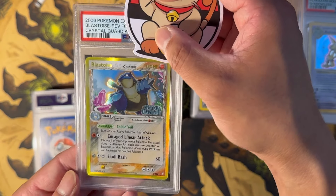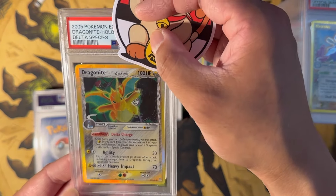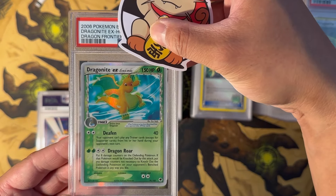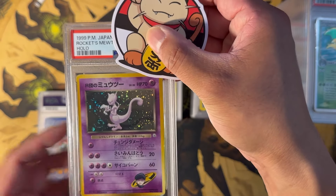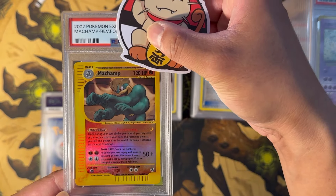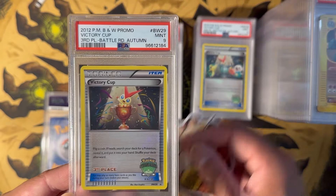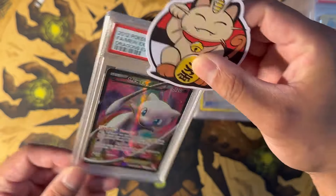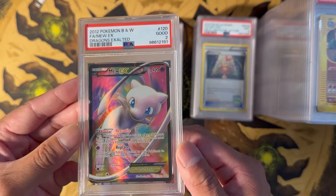Charizard Reverse Holo from Expedition — beautiful card — this got a PSA 6. How about a Shining Charizard from Neo Destiny? Beautiful card — this got a PSA 5. Base Set 2 Charizard — this got a PSA 5. Here's a Shadowless Charizard — beautiful card, but definitely a lot of wear on it. This got a PSA 4. Blastoise Reverse Holo from Crystal Guardians — very cool card — this got a PSA 4. Dragonite Delta Species — very worn card, there's a crack right down the middle — this got a PSA 1 as to be expected. Dragonite EX Delta Species from Dragon Frontiers — this got a PSA 5. Rocket's Mewtwo in Japanese — there's a nice swirl right there — this got a PSA 3. Machamp Reverse Holo from Expedition — beautiful card — this got a PSA 8. Victory Cup Third Place — this got a PSA 9. And a Mew EX from Dragons Exalted — definitely a worn out card — it's a PSA 2. Wow, thought this would have gone to PSA 1, but definitely take the PSA 2.